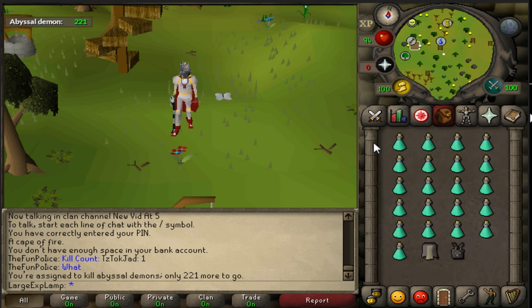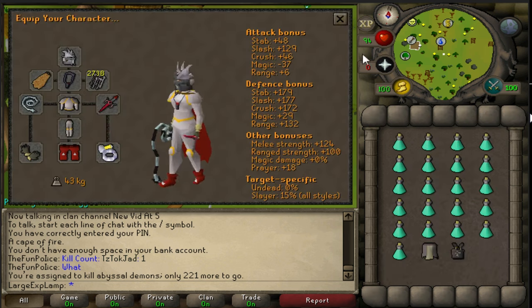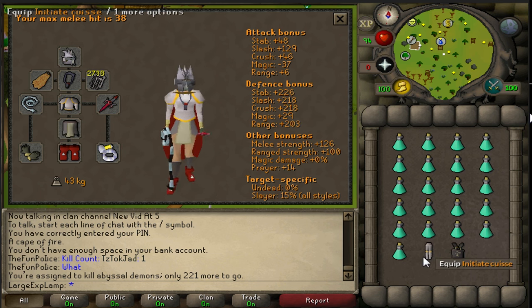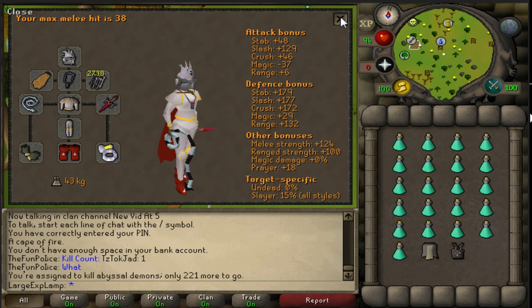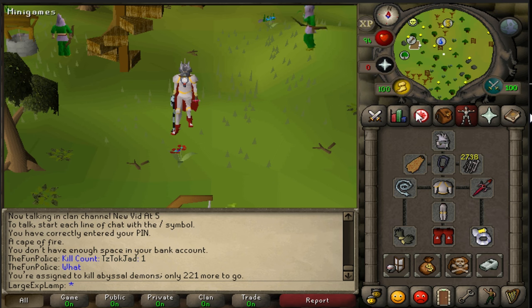What I'm going to be testing today is basically the efficiency of using prayer potions with Proselyte armor. Now, you guys may have some things to say right off the bat — you may be like, well, this noob's only got Initiate. And I'd say, you're damn right. So I'm going to go do some quests real quick and I'll be right back.